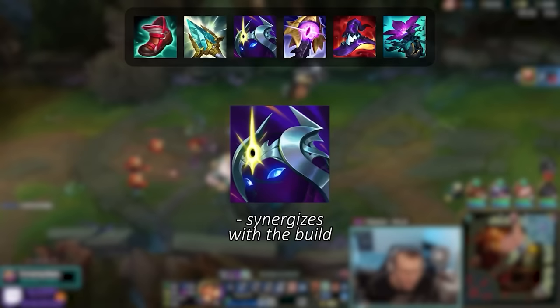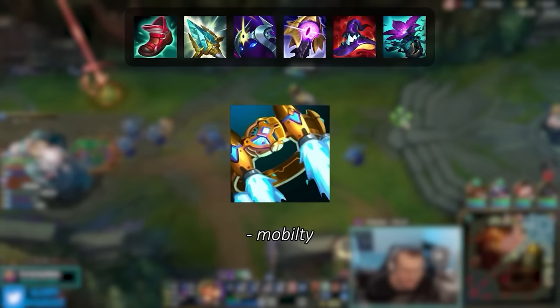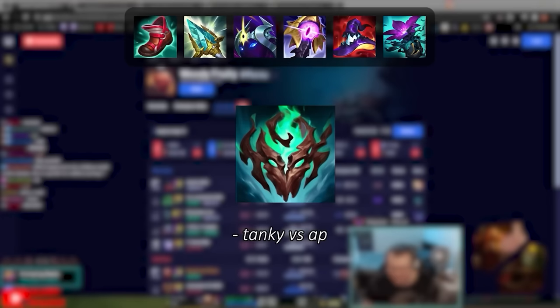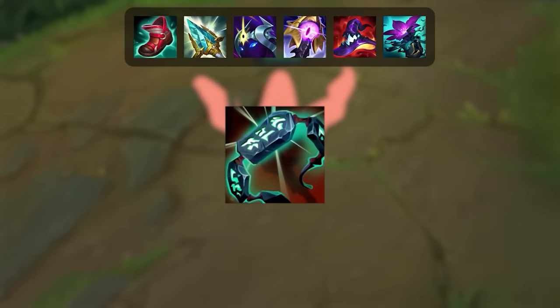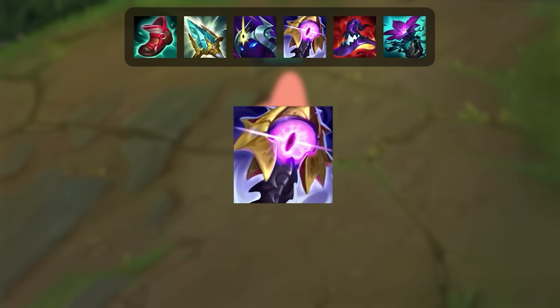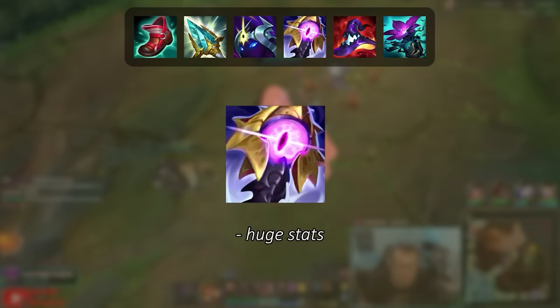Other great second item options are: Lich Bane if you want more burst to carry games harder; Hextech Rocket Belt if you need extra mobility versus high ranged comps; Frozen Heart if the enemy team has a lot of auto attackers like Tryndamere or Kalista, or if you just need to be the tank; Abyssal Mask for the same reasons but versus AP champions; and Kaenic Rookern, which I only recommend versus multiple AP champions — for example if the enemy team has Kennen Top and Elise Jungle. As your third item, you usually want to go Riftmaker. In total, Riftmaker gives you about 120 AP, 15 ability haste, 350 health, and up to 10% damage ramp. The Omnivamp at max stacks isn't really that useful on Gragas since all his abilities are AOE, but the stats alone make this item really worth it.